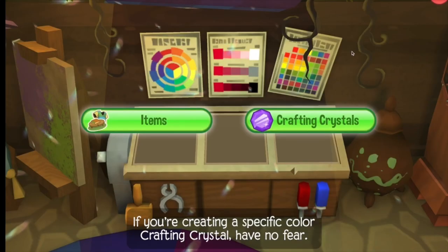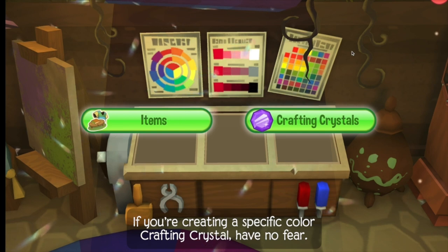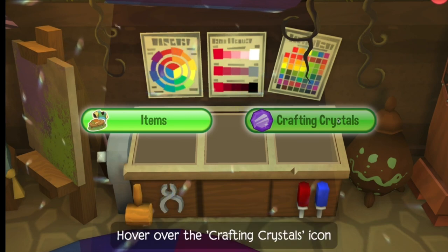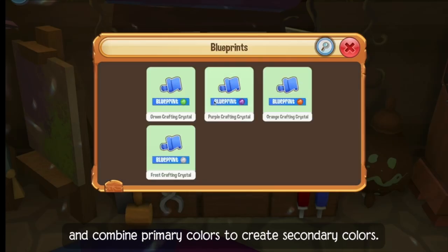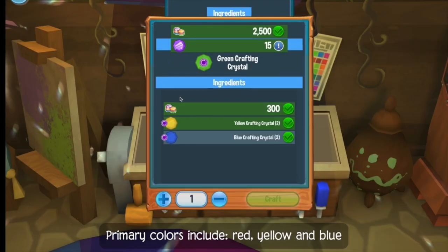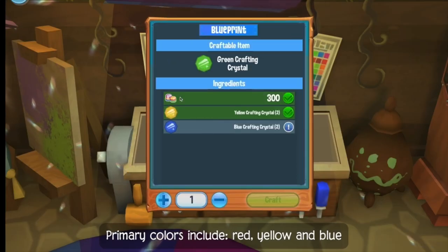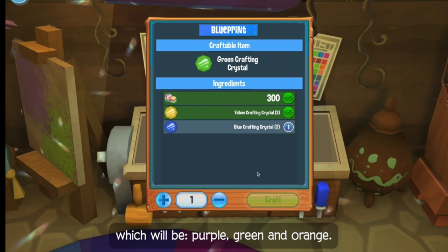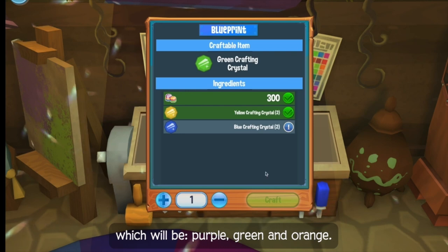If you are creating a specific color crafting crystal, have no fear — there are crystal blueprints located right here. Hover over the crafting crystals icon and combine primary colors to create secondary colors. Primary colors include red, yellow, and blue, and you can create crystals that are secondary colors, which will be purple, green, and orange.